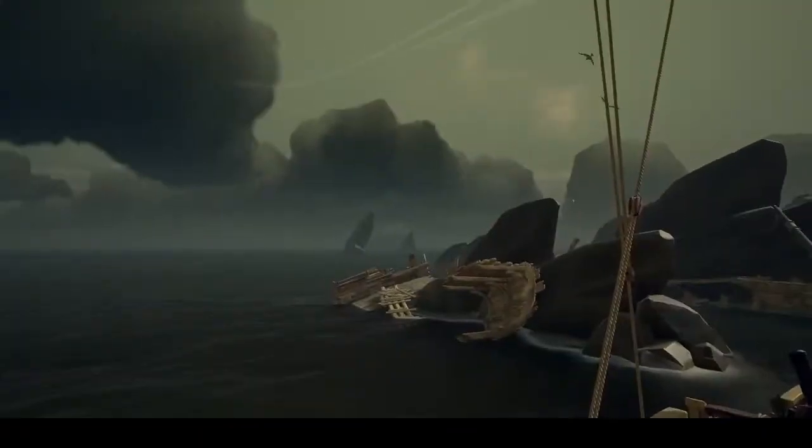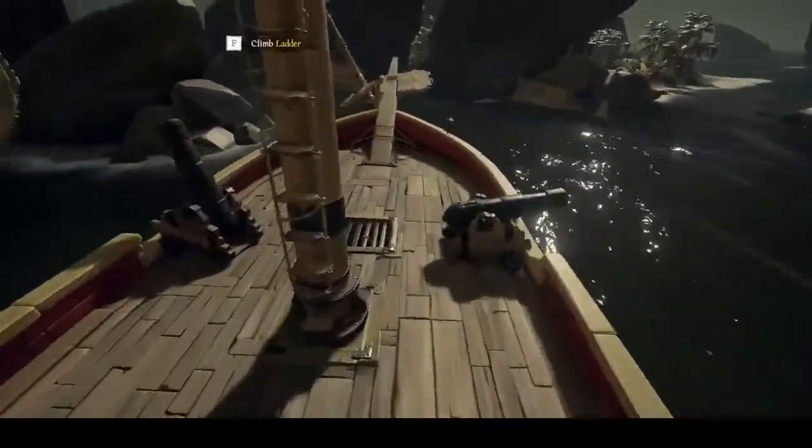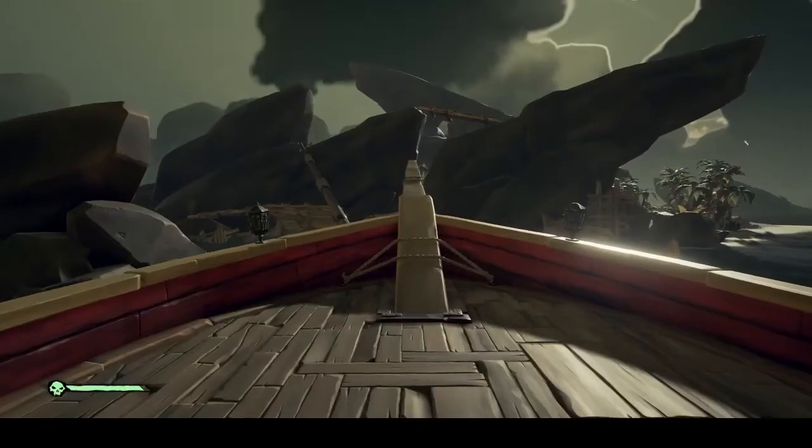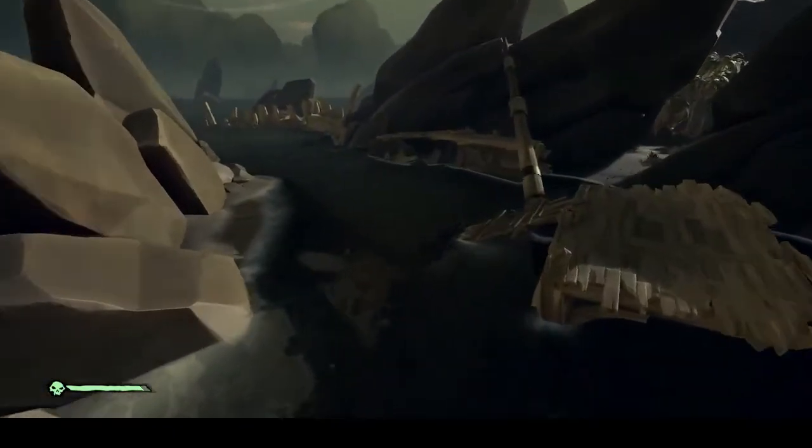Next in line is Shipwreck Bay. The throne is situated just over there off of the starboard side of the ship. We'll go to the map and you will see that we are on the northeast corner of Shipwreck Bay's main island. To make your way to the throne at Shipwreck Bay, instead of using the cannon we're going to utilize a little bit of parkour.